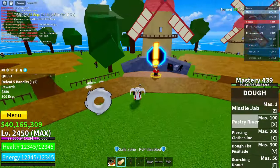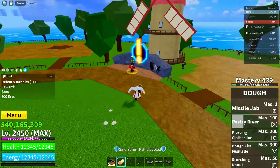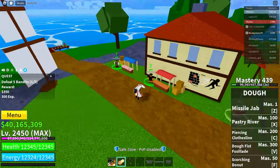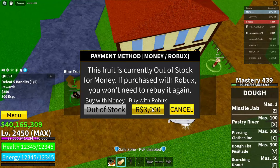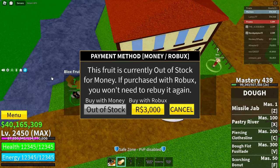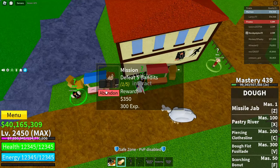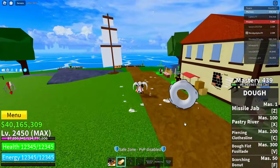Go over to any NPC here and kill them once — only once. Do not kill two of them. If you kill two, you'll have to restart the whole glitch. After that, go over to the blocks fruit dealer, click on this guy, click continue, click view on the last fruit you don't have the permanent version of, then go to abandon the quest. Click cancel, click abandon, click track.